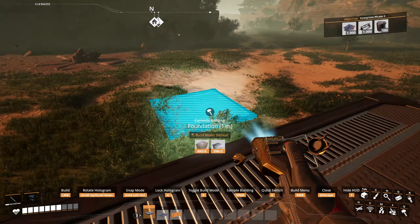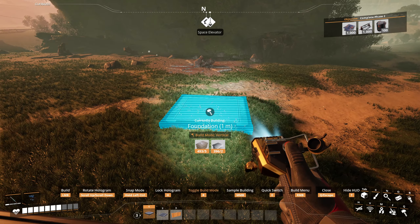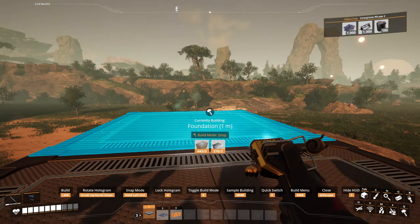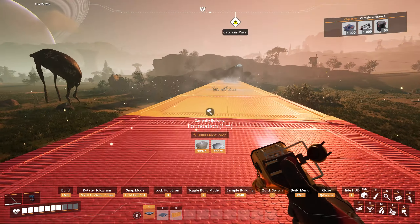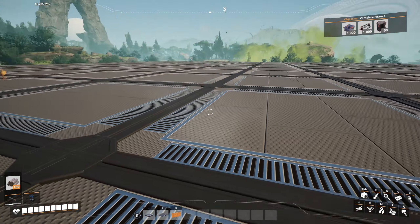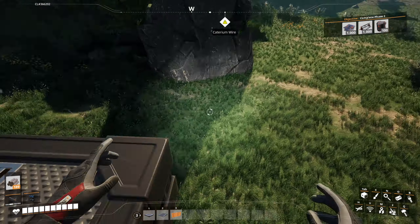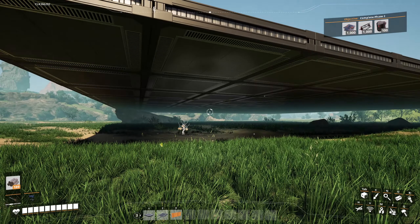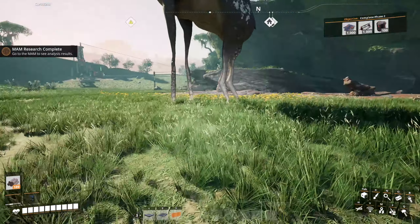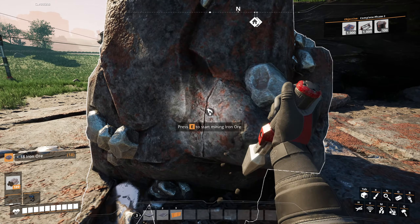This is going to be a standalone factory - not tied into anything else. I think I want to utilize some trucks in this playthrough. Let's zoop out the foundations. I'm not sure how many we'll need but I'll make a decent area. No clipping - this is a 12 by 10 area: 10 foundations this way, 12 foundations this way. That should be big enough to get started.